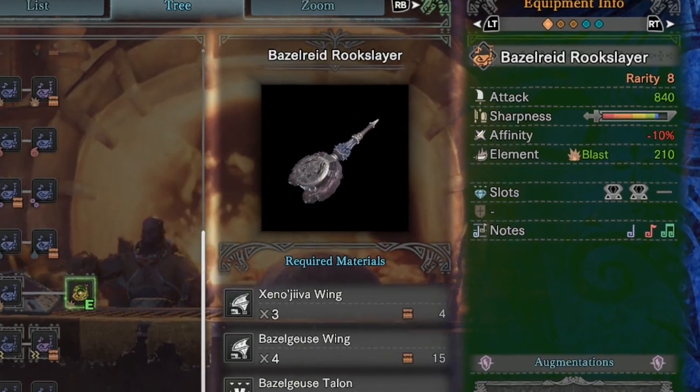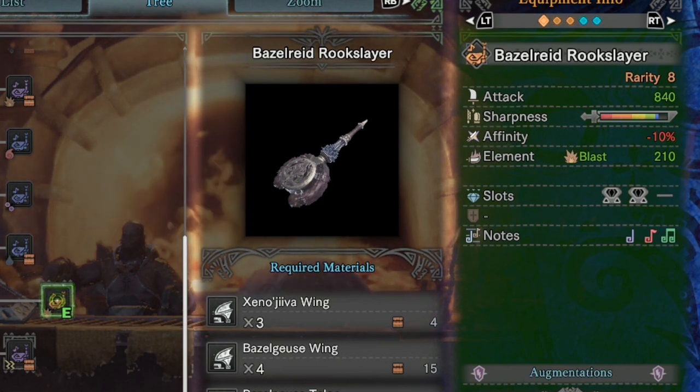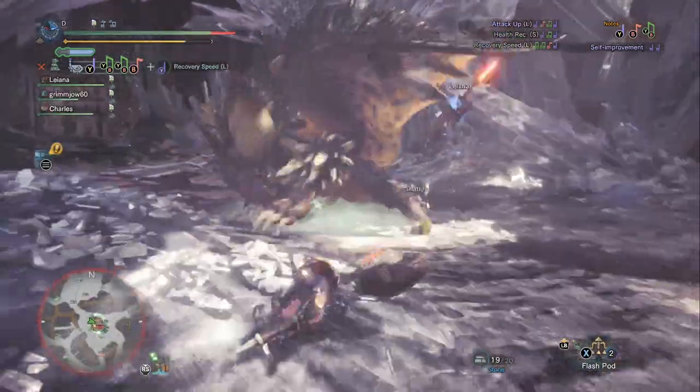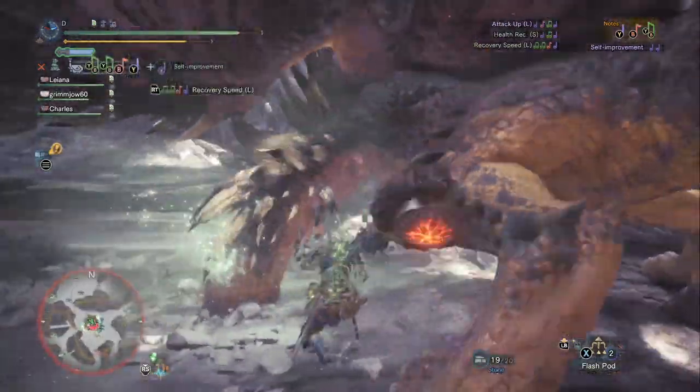You'll also notice this has negative affinity and a very small blue sharpness bar. It's also worth noting that the Heavy Bonehorn is a contender for being able to out-damage the Basil Reed Rookslayer. The Heavy Bonehorn only has an attack value of 798, however it does have 3 augmentation slots, whereas the Basil Reed Rookslayer only has 1.